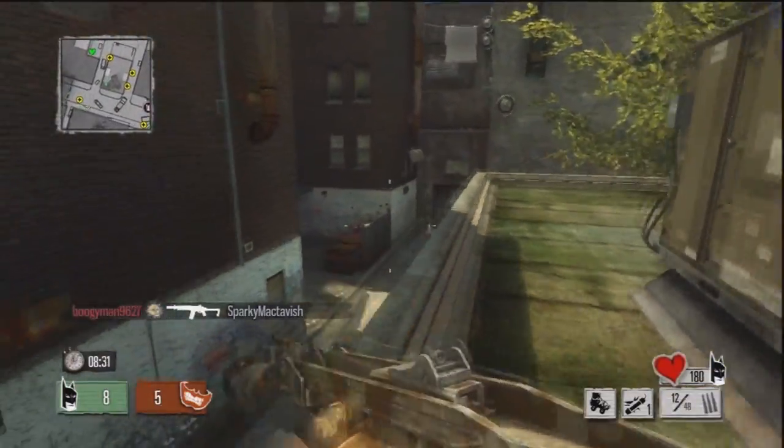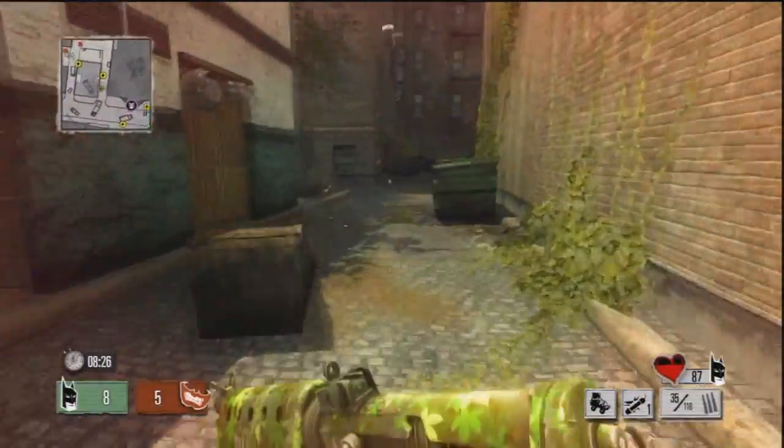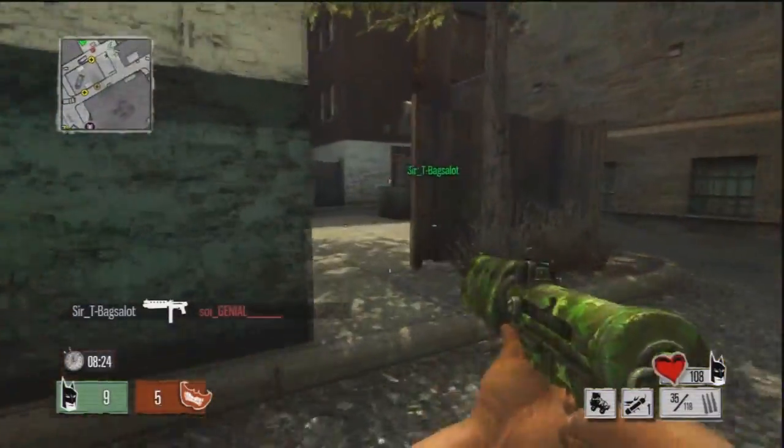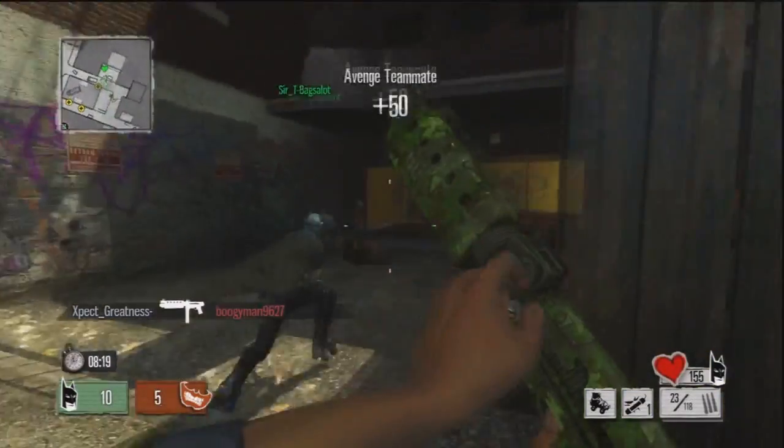I'm using this submachine gun again because I love it. If you guys are wondering, this is the Ivy camo — I believe that's what it's called — and it's one of the first ones you unlock for it. It's pretty cool looking. I'm rocking that out with a fully automatic shotgun as my secondary.